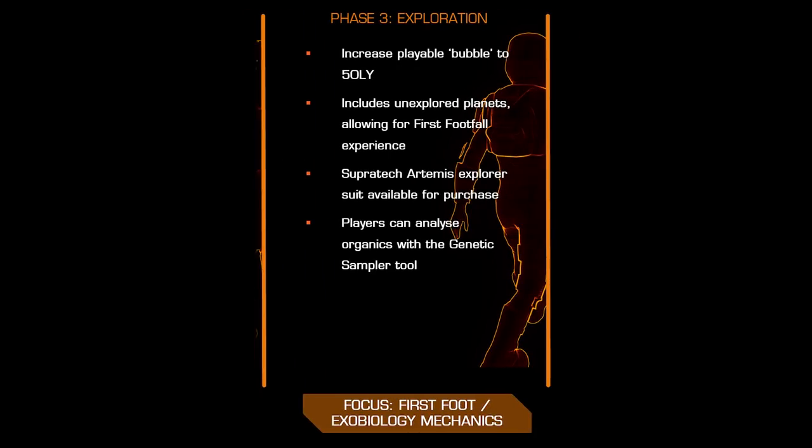Phase 3 of the test will see the focus shift to exploration. The bubble of reachable systems will expand to 50 light years, and you'll be able to test first footfall on a planet and exobiology genetic sampling, with access being granted to the Artemis exploration-themed suit.